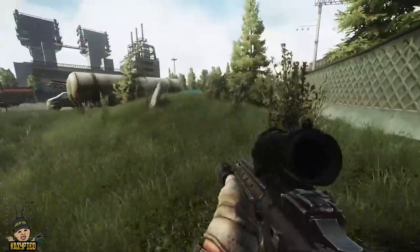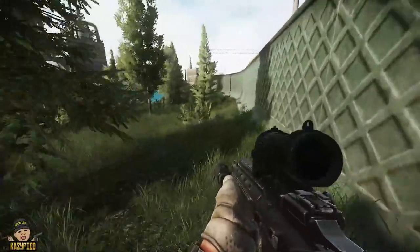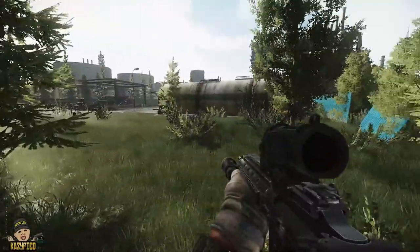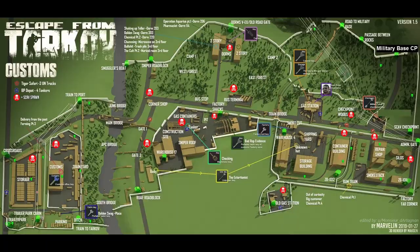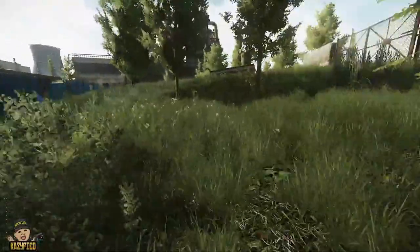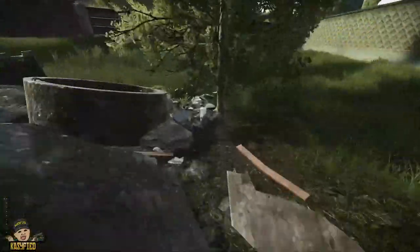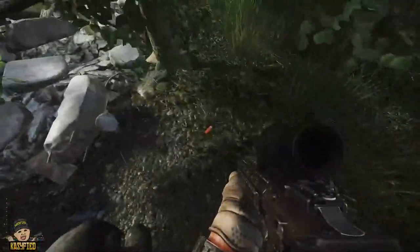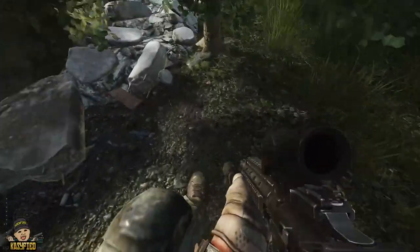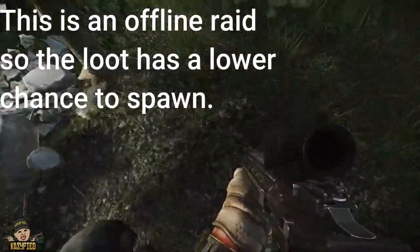There's two that everybody knows of and one that nobody's ever really made a video on. The first one is here at the old gas station — there's two spots in old gas station. I'm sure everybody knows of these, but I'll show them anyway. Literally anything can spawn in these. This is number one, the tree of giving right here. Literally anything can spawn under the tree. We just found some shotgun shells, but you can get labs cards, factory exit keys and stuff.